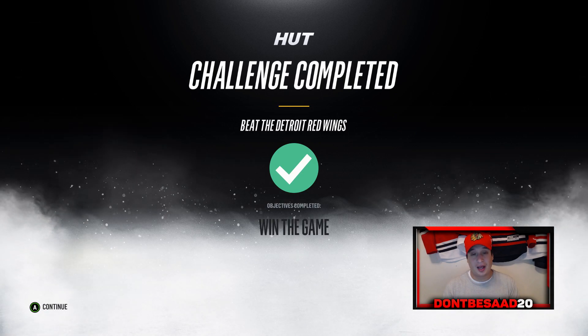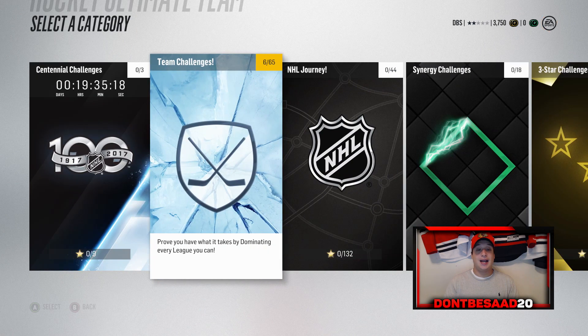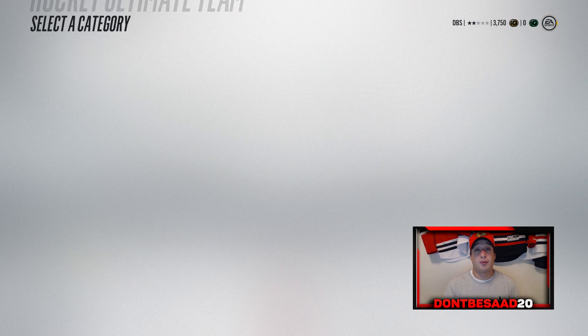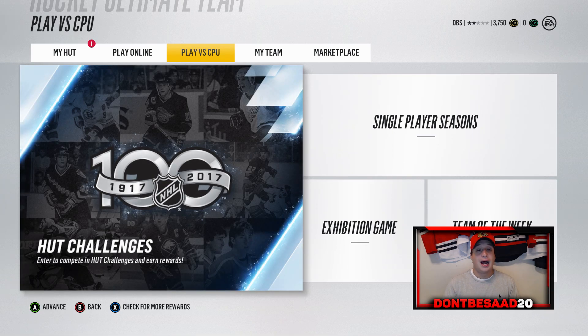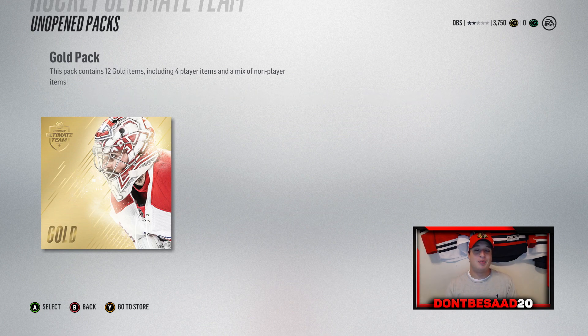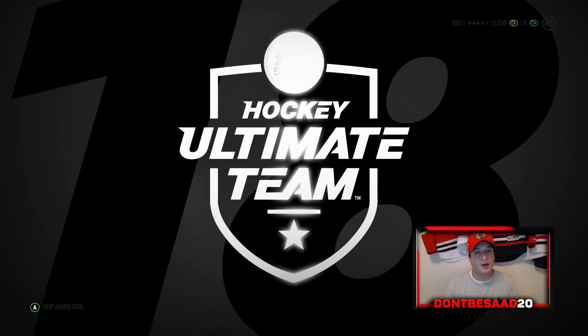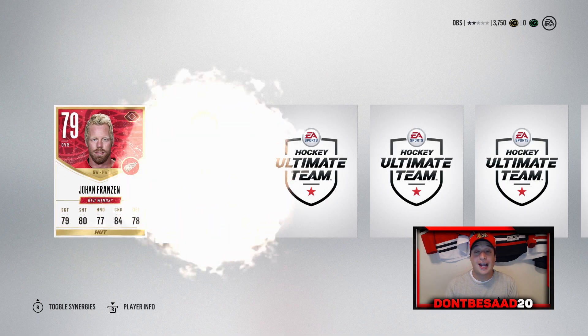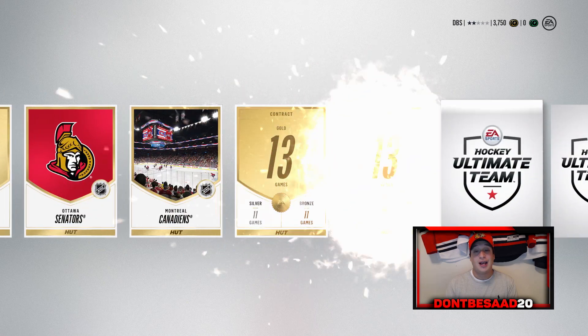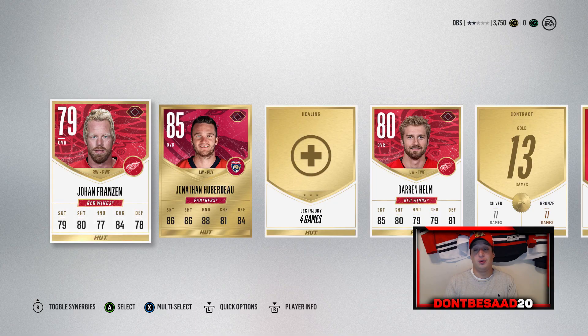As you guys can see, I just beat the Detroit Red Wings and I ended up getting a gold pack, getting well over 3,000 coins. I'm going to be opening up this gold pack — nothing too crazy. I will be doing live commentary eventually once I get to online gameplay, but if I'm grinding solos there's no point. In our gold pack from beating the Red Wings, we actually get an 85 overall Jonathan Huberdeau, a Darren Helm, Michael Kempney, and Johan Franzen. Not a bad gold pack, considering we played about six games.